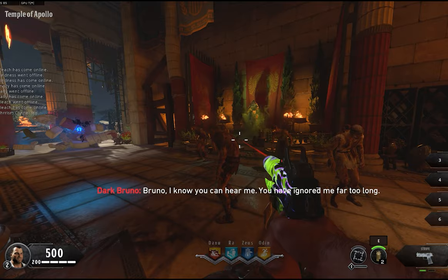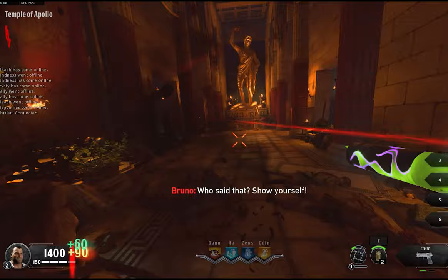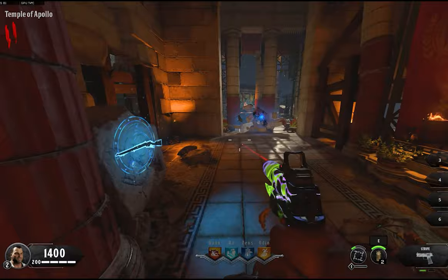As soon as you load in, the map wastes no time getting you into the action. You spawn in the middle of a giant coliseum with the entire first wave of zombies standing right in front of you. Every step of the entire Easter egg feels somewhat cinematic and integral to the story and lore of the map itself.